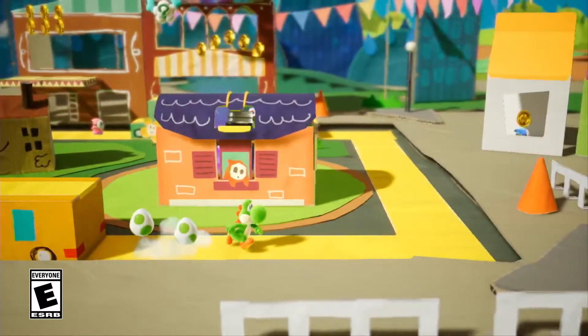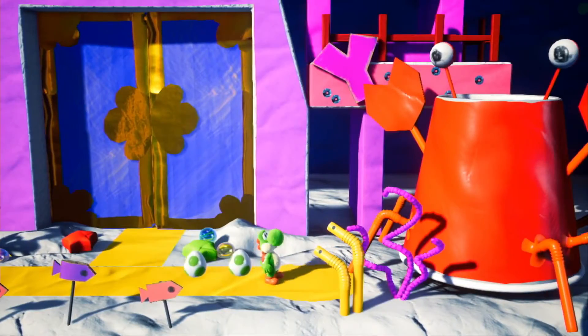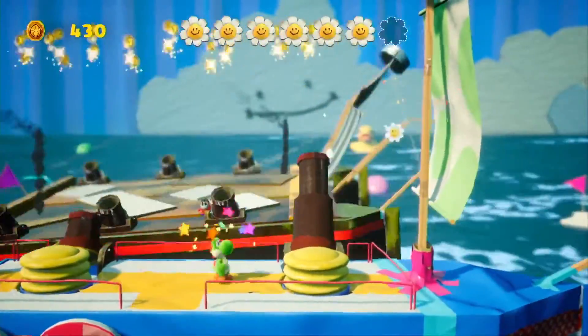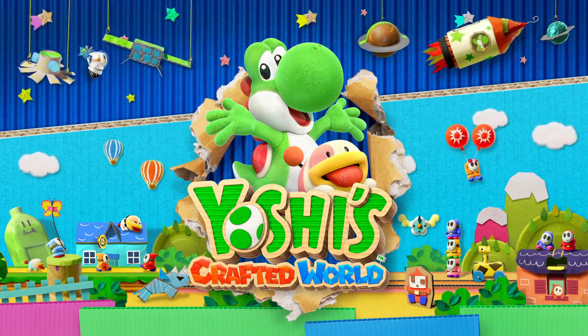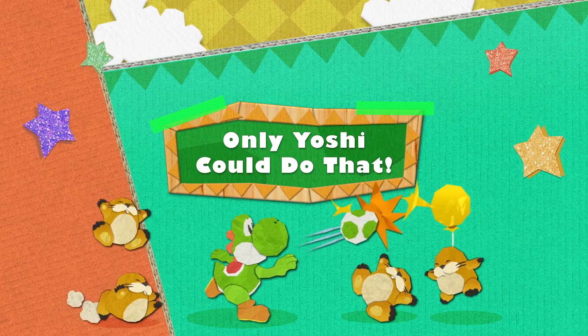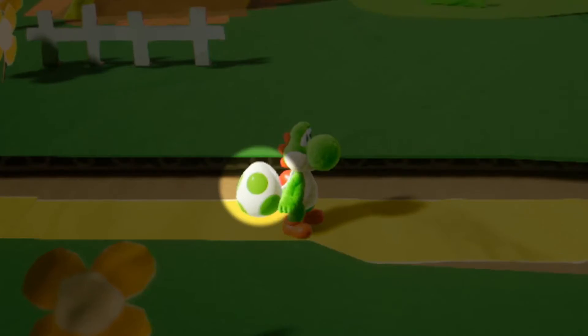Yoshi is set for adventure in a mysterious world constructed from everyday stuff like boxes and paper cups — that's why we're calling it Yoshi's Crafted World. Yoshi loves to eat and gobble enemies, and you can turn them into eggs.